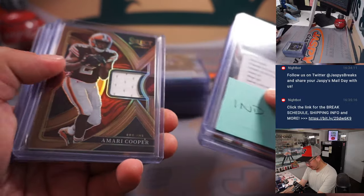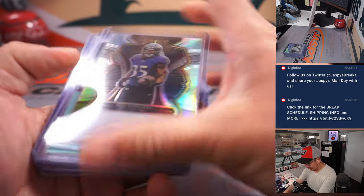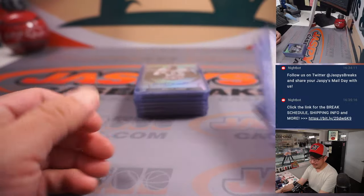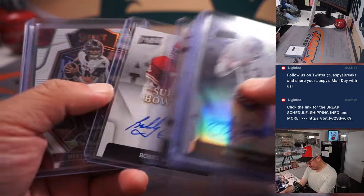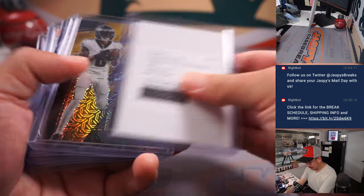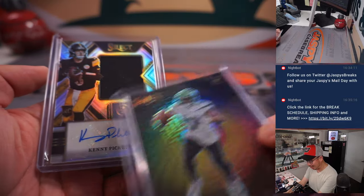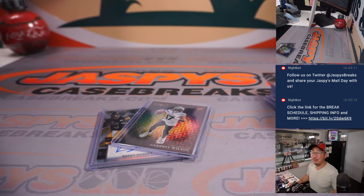Here's a quick little recap: Saquon Barkley to 10, some Gus Edwards, some Zebras, some Tie-Dye — that's a pretty sharp break — some Legends, nice Moore Zebra, that nice Tyreek Hill, the Garrett Wilson color wheel, and a Kenny Pickett RPA. Not a bad break at all. I'm Joe for jazbeescasebreaks.com — thanks for watching, thanks for being with us, and I'll see you next time for the next break. Bye.